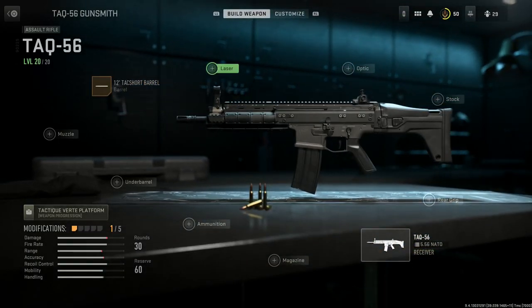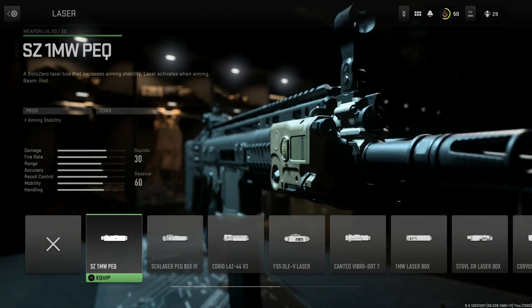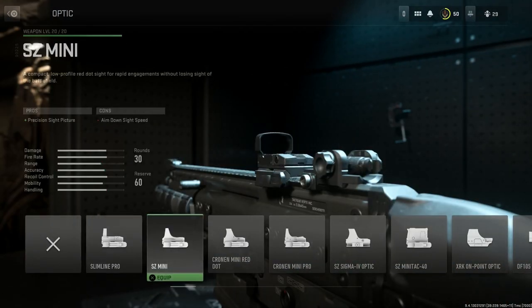Next up for the laser option — this is really personal preference. You can use the CZ 1 milliwatt for aiming stability, or we can go with the FSS OLE-V laser, basically the tack laser from Modern Warfare 2019. The pros are ADS speed, aiming stability, and sprint-to-fire speed, with the con being the laser is visible to the enemy when you're ADS. We'll go ahead and select that.